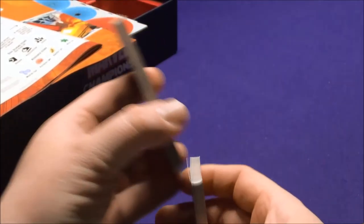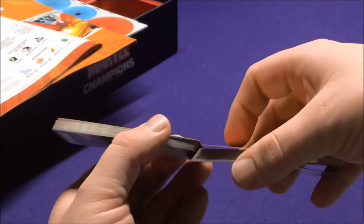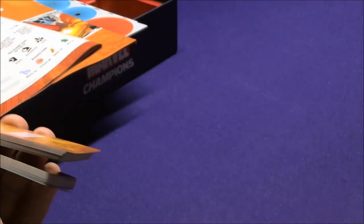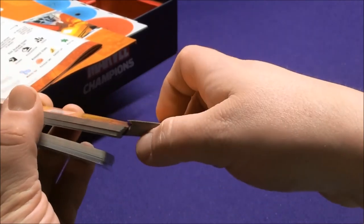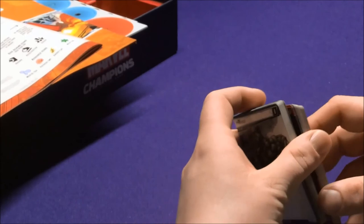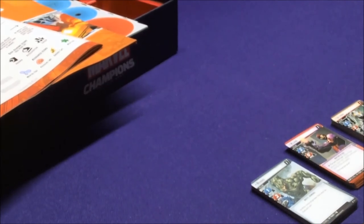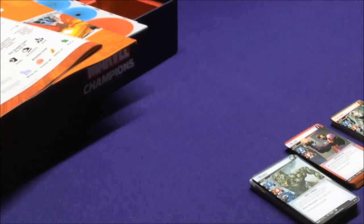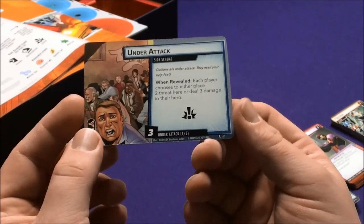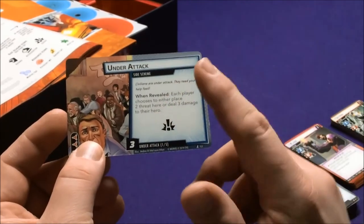Here's Rhino's deck, and the difficulty scaling: Claw versus Ultron, or Ultron versus Rhino. Not only do the villains have more difficulty as each gains more cards in their deck, but the games are going to be a little longer. Now let's look at the side scheme recommended for Ultron — Under Attack: civilians are under attack; when revealed, each player chooses to either place two threats here or deal three damage to their hero, and you can't fight the villain until you beat it.